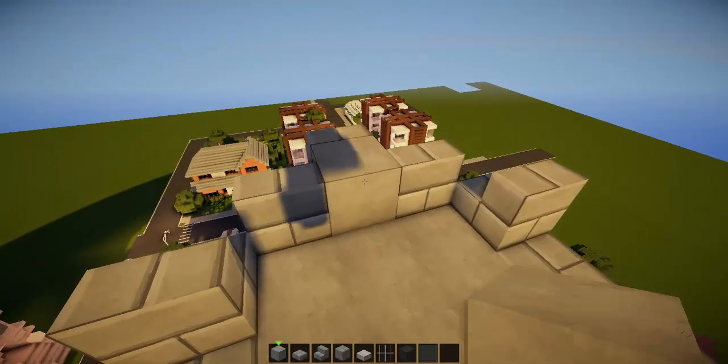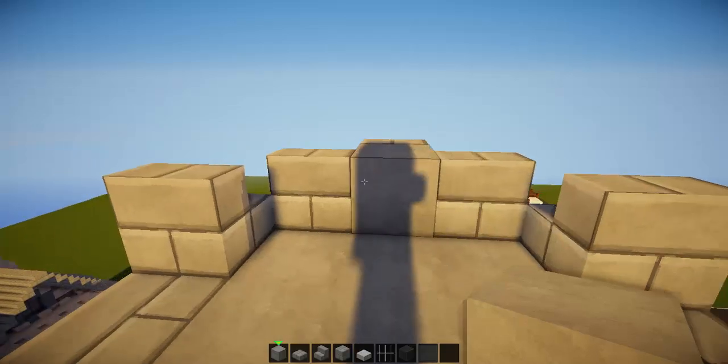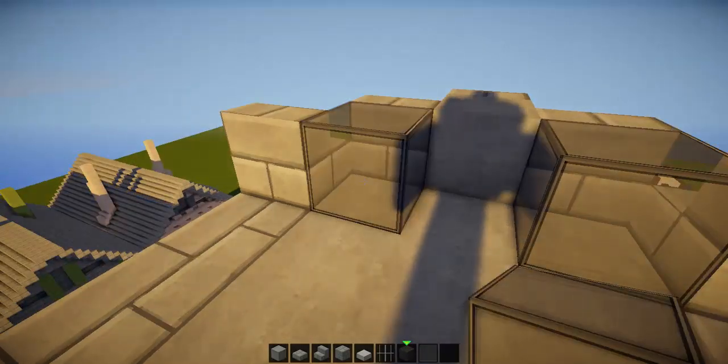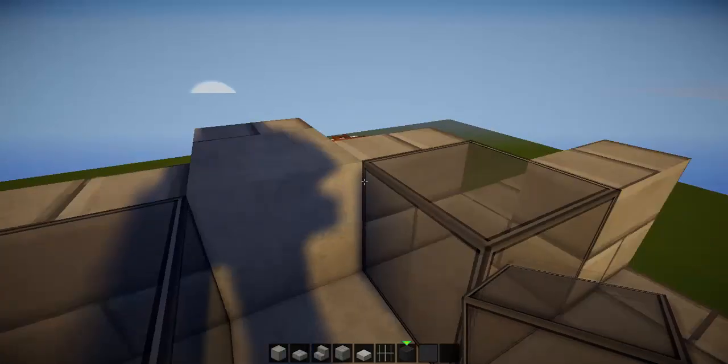Then in there, place some stairs, place a block of stone. There, place some glass. And there, place some glass. I'm using black stained glass because it just looks the coolest — like a sort of army-esque, cool, blacked out chopper look, I guess.